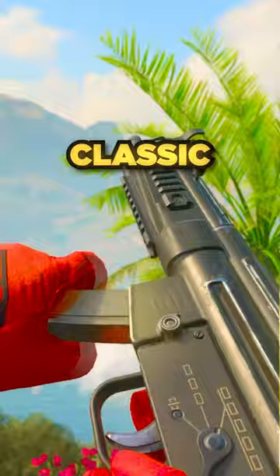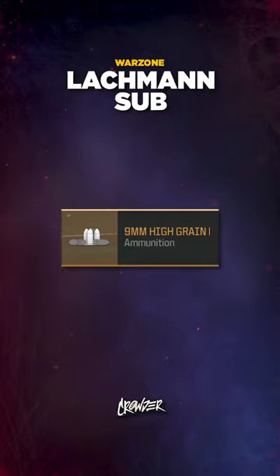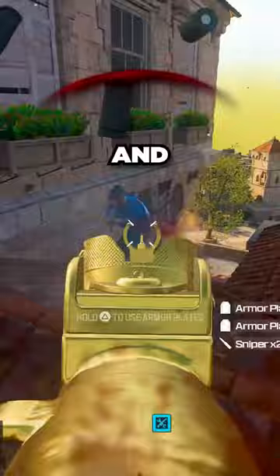Built with the Flash Hider to reduce all visual recoil. Combined with the VLK Laser for faster ADS and sprint-to-fire speed. Paired with high-grain rounds, so it hits like a truck. Can't forget the 40-round mag for a good balance of ammo and speed. Finished off with the TCG Grip to smooth out the recoil even more.